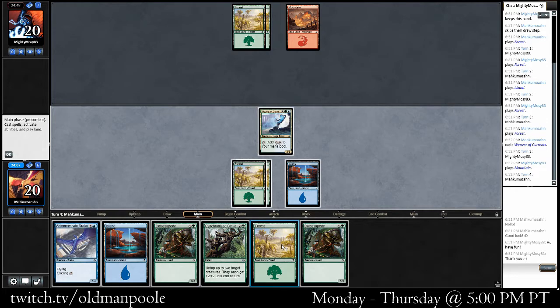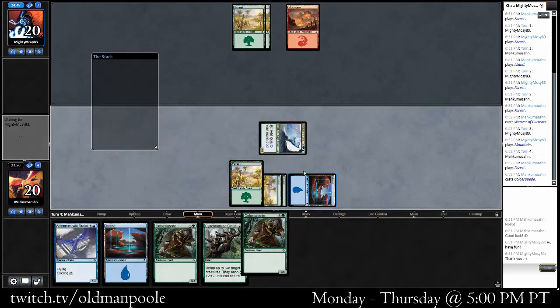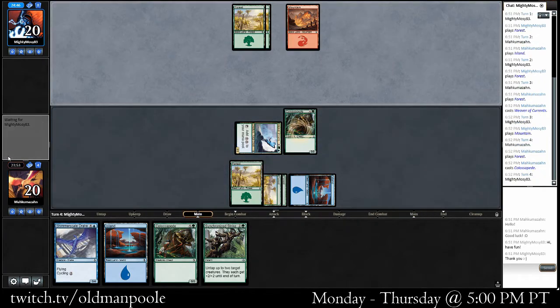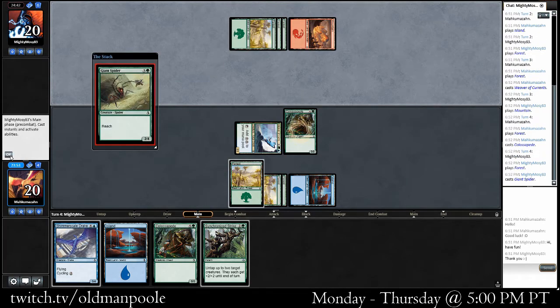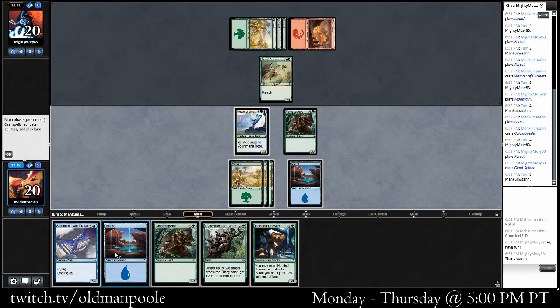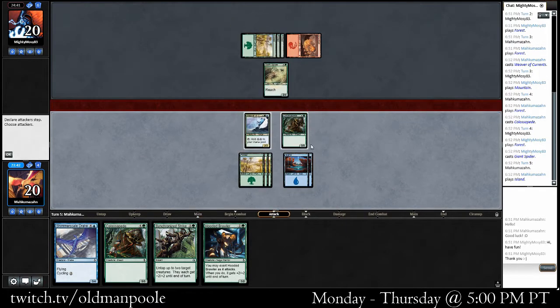On the other hand, my opponent can't interact with it immediately, or at least he didn't. I guess is there anything that's really worth leaving up? Green has the plus one plus one, or plus two plus two, so I should represent that. Claw Speed's a big one. We're just going to play a lot of those and hopefully kill off my opponent with them. Go ahead and split Claw Speed.